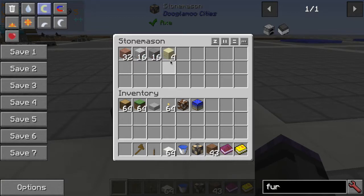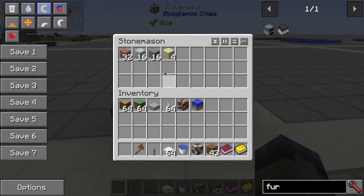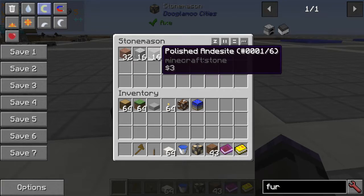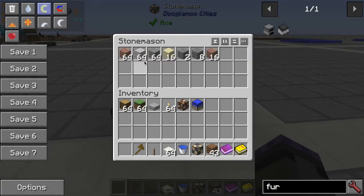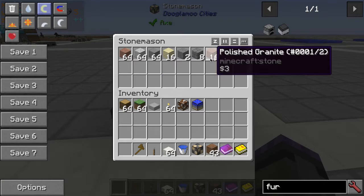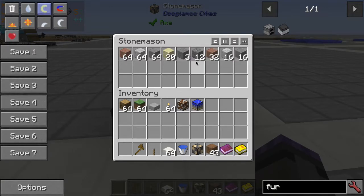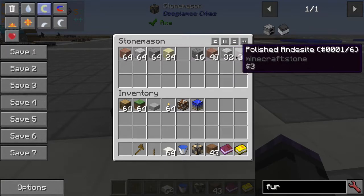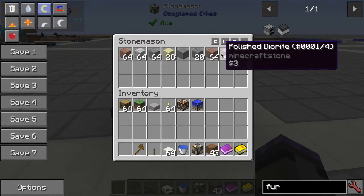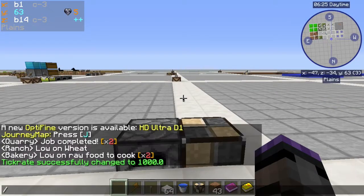It pulled sand and it already made the sandstone — so it just goes directly from sand to sandstone, no middle ground. The polished stone is the same way, it just jumps right to it. There's our first stone bricks. You can see it took cobblestone and converted it over, and then it has some remaining stone left — it builds up stone as it goes. This will provide nice building materials for your large towers or office buildings or what have you.